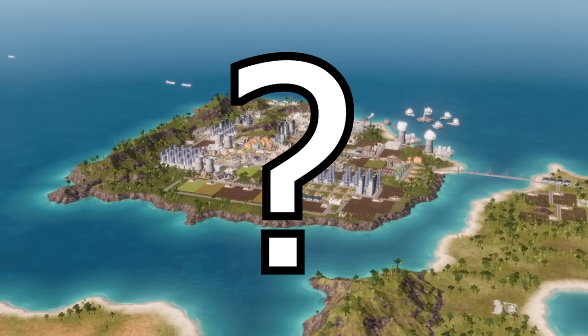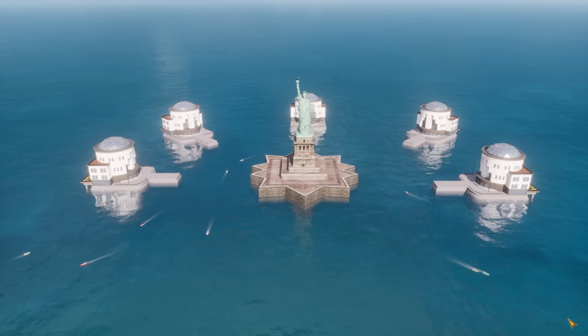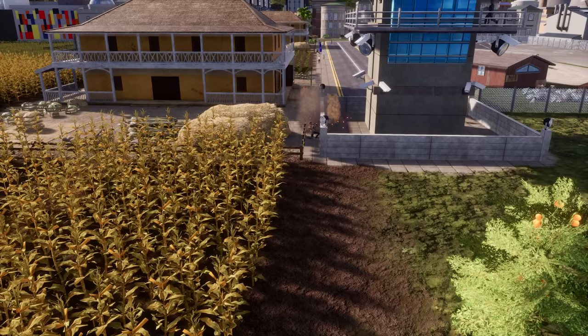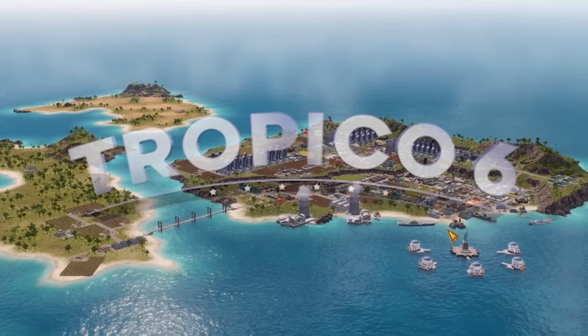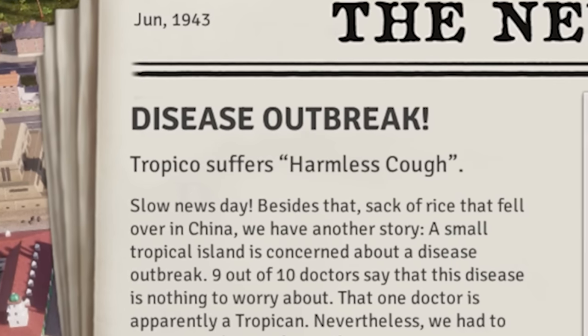What makes a tropical island tropical? Could it be the magical forests, breathtaking scenery, the five offshore tax havens, or maybe the dictator? Because today in Tropico 6, we're going to be breaking the national economy with the power of disease.